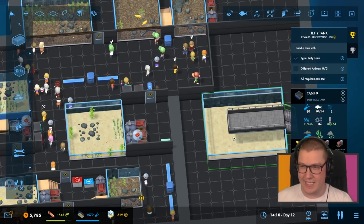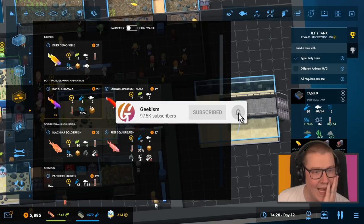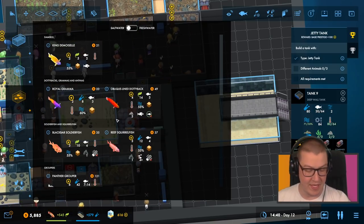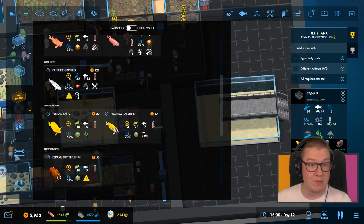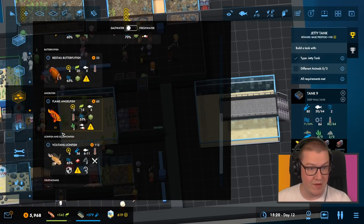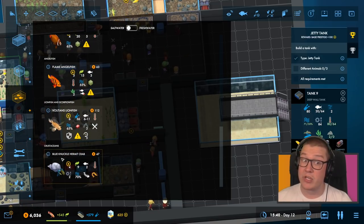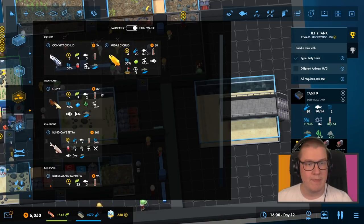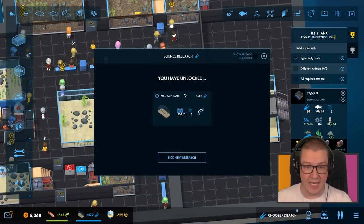We need three different animals in the jetty tank. So what fish do we not have? We've currently got some saltwater fish — we have a panther grouper, and we don't have any red-tailed butterflyfish, we don't have any volitan lionfish, and we don't have any hermit crabs either. So there's actually quite a few we can put in there. I think we have all the current freshwater fish, so we're going to do a saltwater jetty tank.